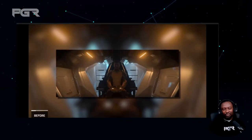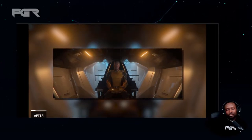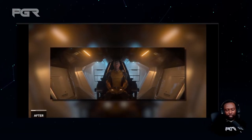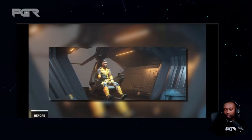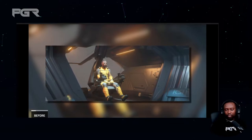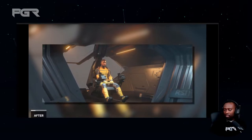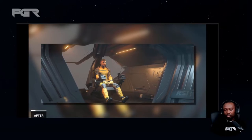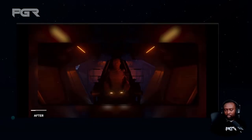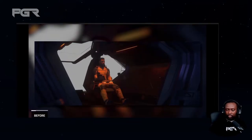The lighting team recently completed a sanity pass on the RSI Mantis cockpit. These sanity passes are essential in ensuring the latest tech and process improvements reach assets built prior to their implementation, keeping older assets looking as good as newer ones. The Mantis is just the most recent example of updates that not only improve visual appearance but are also more performant and less resource intensive — their version of 'tastes great, less filling.' These passes also serve as terrific training opportunities to pass knowledge from older employees onto newer hires as the company continues to grow.